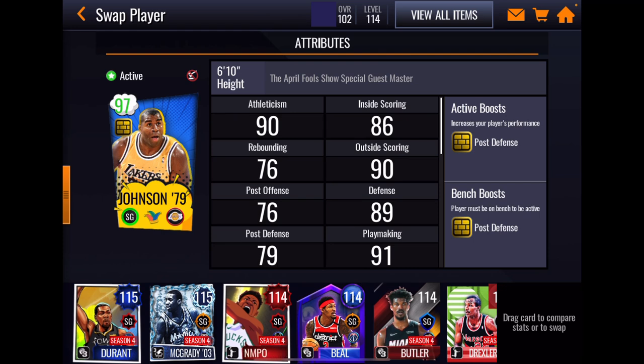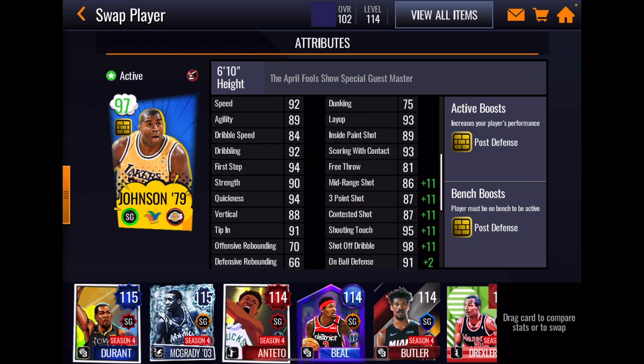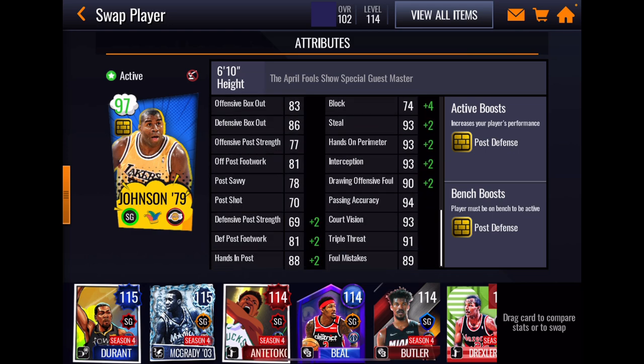Next up is Magic, out of position at shooting guard. Like Brody, he has the post defense boost which is boosting the three attributes in the bottom left-hand corner plus block. Magic's athletic stats are quite good. Rebounding is low. Inside offensive game is kind of hit and miss but decent. His perimeter shooting is pretty low. He does have that 95 touch and 98 off dribble. 91 on-ball defense is very good and then he's got 93s at steal.